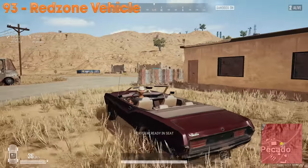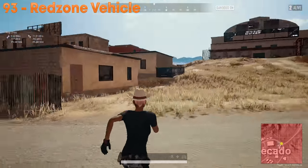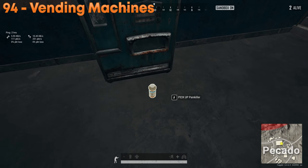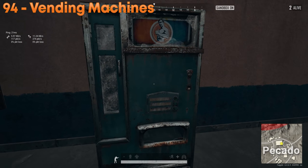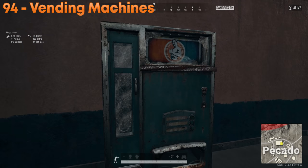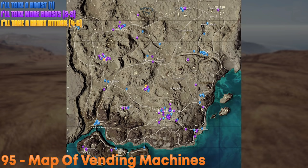When playing duos or squads, if you're inside the red zone, do not be in a vehicle — it will instantly kill you with no chance to revive. If you have to be in the red zone, get on foot and get into cover. There are vending machines around Merima with 15 uses each, granting either one painkiller, one energy drink, or a jackpot with multiple energy drinks. Beware though — the jackpot makes noise, so while you win big, you also advertise your location.